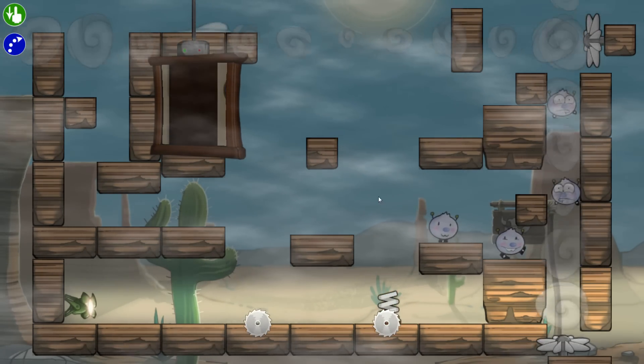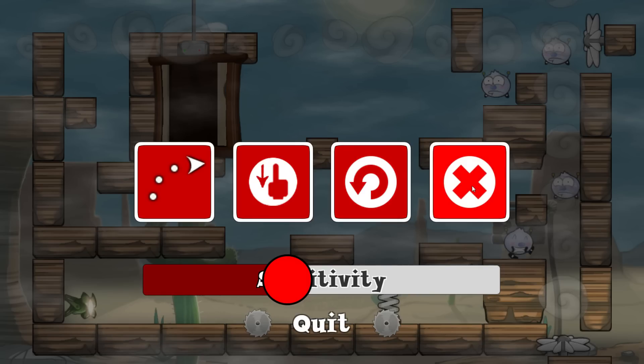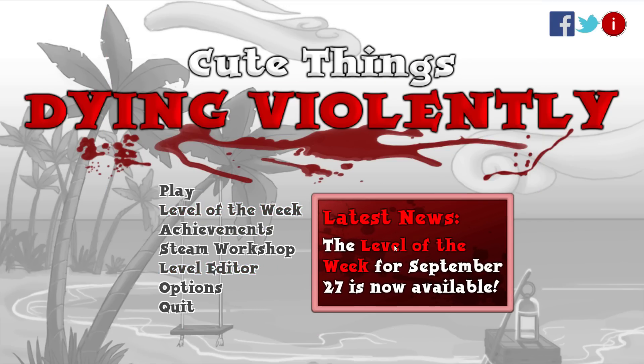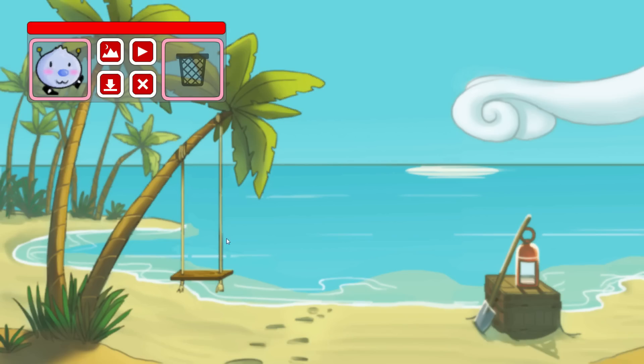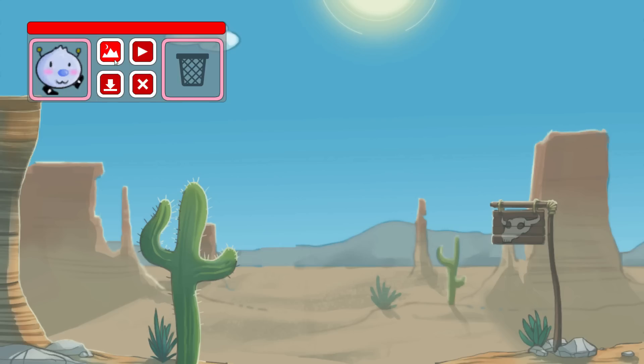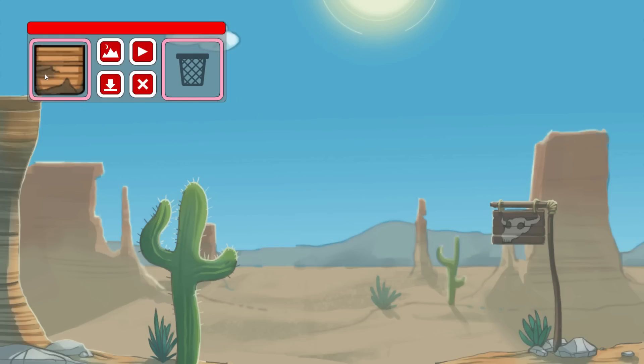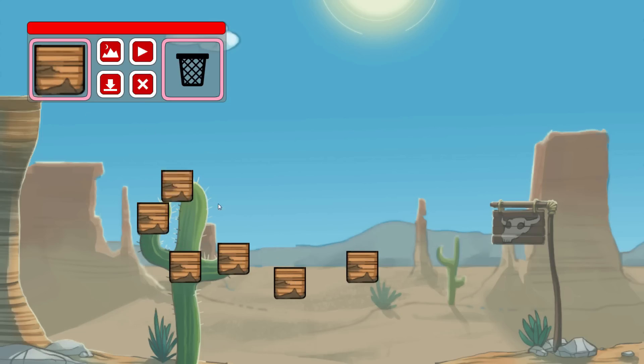There seems to be quite a lot of potential in the level editor, so let's dive in and have a quick look. They've got levels of the week as well, which is pretty cool. In the level editor you can put in bots, bubble makers, oil drums, colored blocks, stop signs, springs, buttons, and glass — there's a good amount of room for creativity here, an impressive amount. What would be nice is if you could duplicate blocks rather than dragging them out every single time.